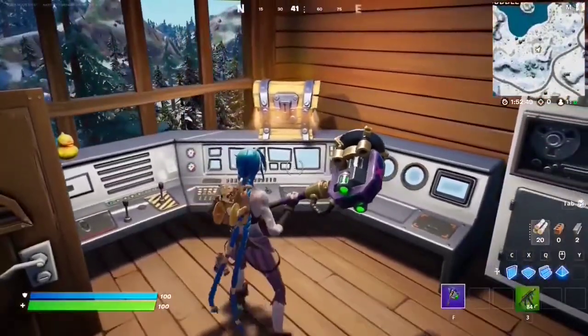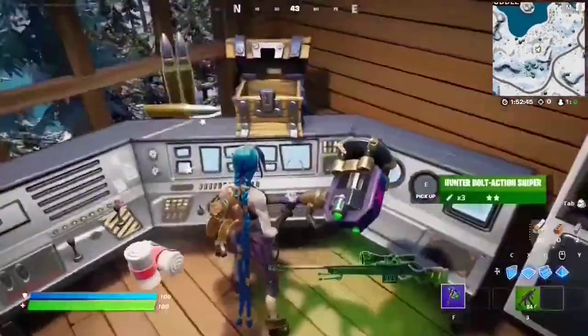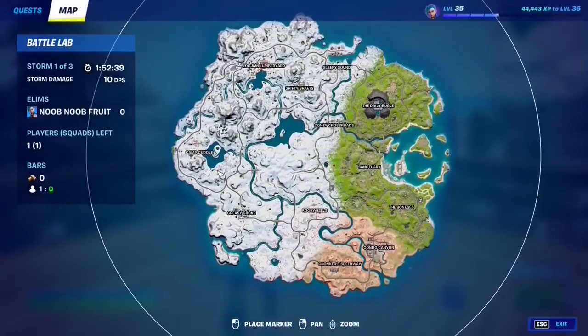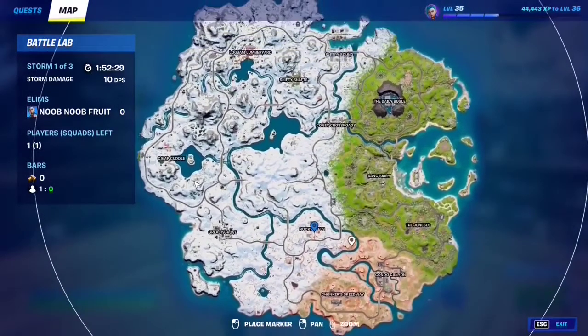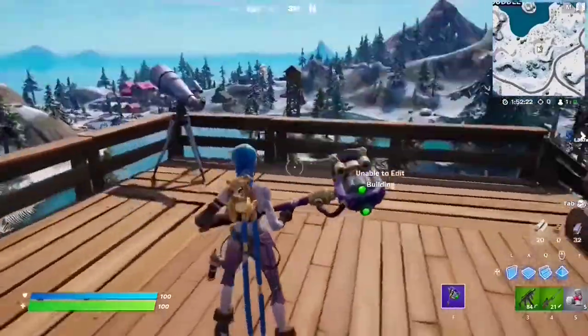For this quest you have to search 15 chests. It's very easy — just find chests and open them. I highly recommend going to any POI like Greasy Grove, Camp Cuddle, or Rocky Reels. The spot where I find the most chests is Sleepy Sound — this POI has an unbelievably large number of chests. Just go there, find chests and open them — that should complete the quest.